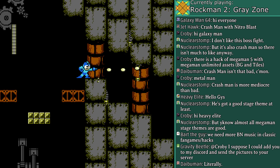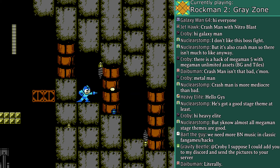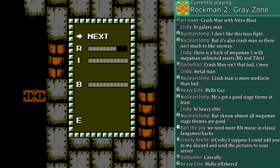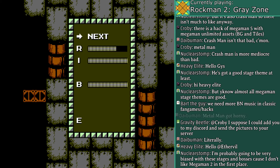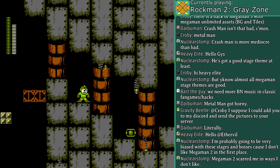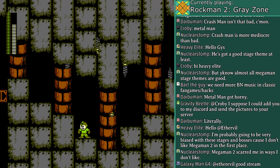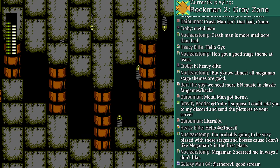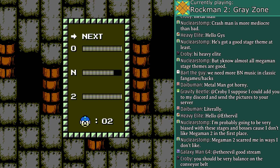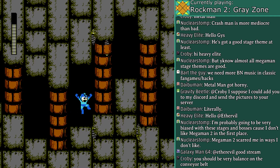Can't forget the moles, of course. Welcome to the stream, Heavy Elite. I'm currently playing Rockman 2 Grey Zone, a rather difficult ROM hack of Mega Man 2. Let's try out N — okay, so it's a Nitro Blast. Pretty powerful, but not the weapon I exactly want. I want a weapon that can fire diagonally. Perhaps defeating Metal Man will give me that?